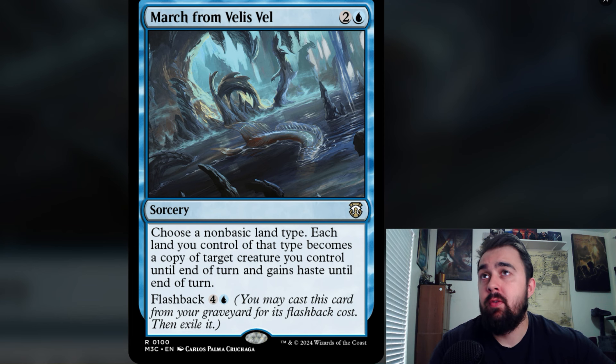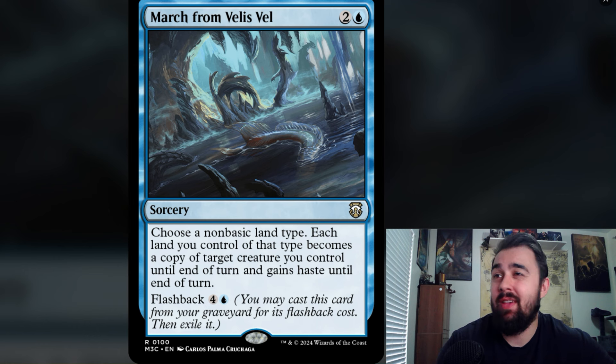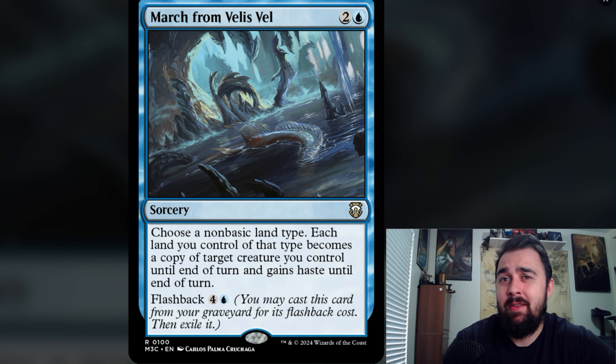Next is March of Veles Vale — for two and a blue, it's a sorcery. Choose a non-basic land type; each land you control of that type becomes a copy of target creature you control until end of turn and gains haste. It also has flashback for four and a blue. If you're playing a landfall deck with lots of lands on the battlefield, you could copy Avenger of Zendikar and attack from there. It depends on how many lands you have, but the haste is a nice bonus. This will be in the commander set.